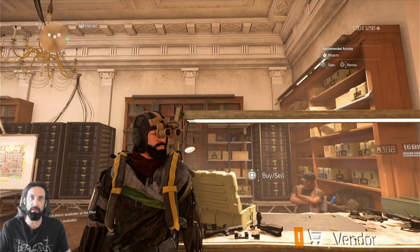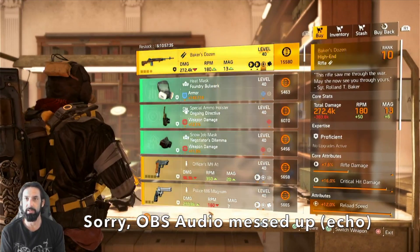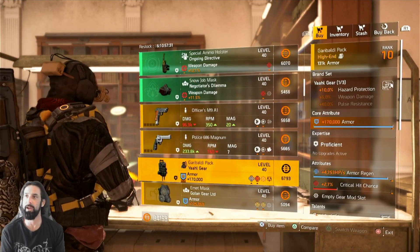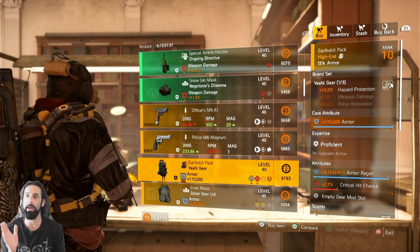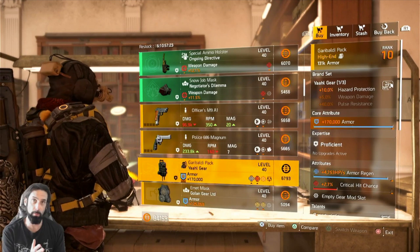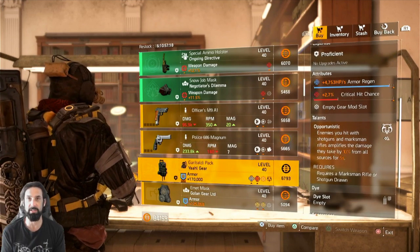Luckily, this week, if you happen to be in a clan and your clan is at max rank — I think that's 30 — if you get on in here, bam, we've got a y'all backpack. It comes with 170,000 armor on it, it almost is maxed out with the armor regen, and it comes with an opportunistic.